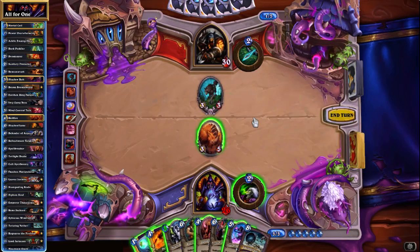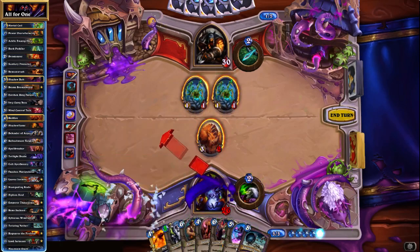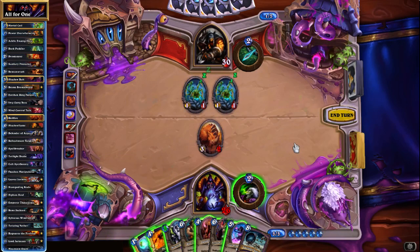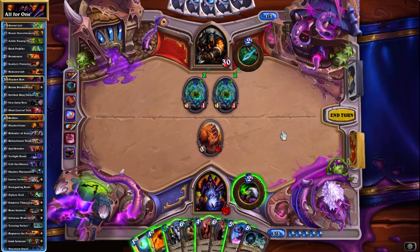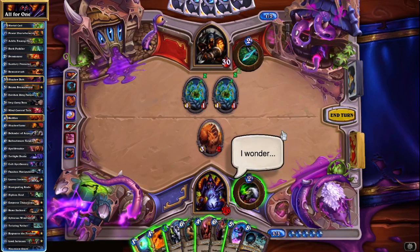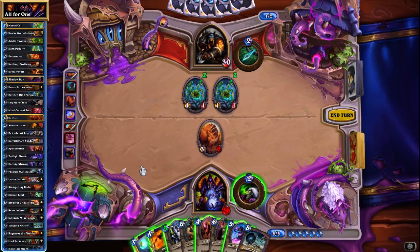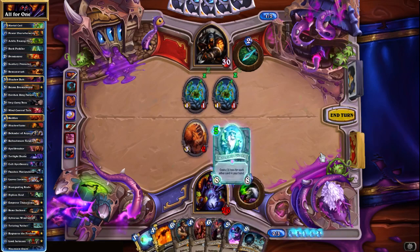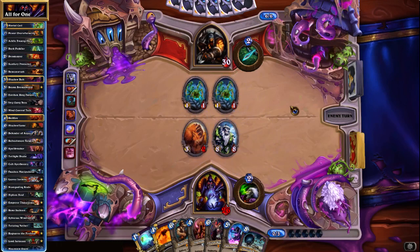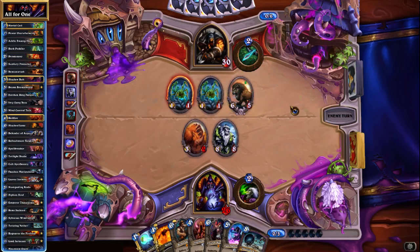Anytime our opponent is not using his burn spells on our face is also a good time for us. We can take care of one of the spiders right here. We could Cult Apothecary here, and that's not going to be too awful. I would like to be able to Mortal Coil here, but that was a slight miscalculation. Well, we would have killed the Infested Wolf regardless, so it doesn't really matter too much. Do we immediately lose to a Deadly Shot here? No — and it's going to be quite good if he does not have it.